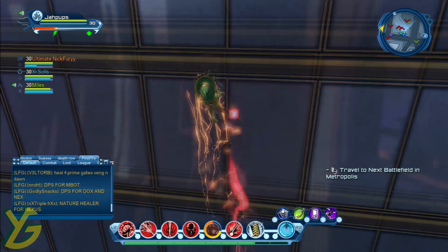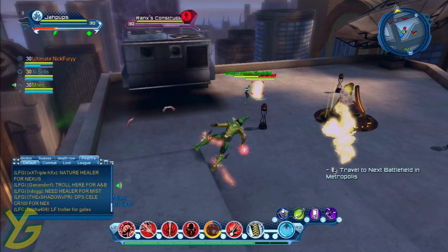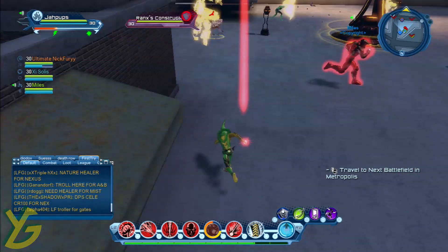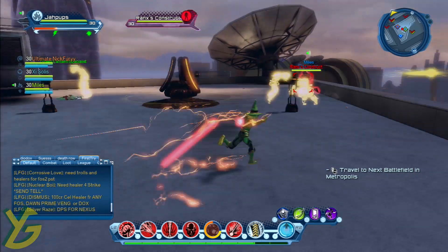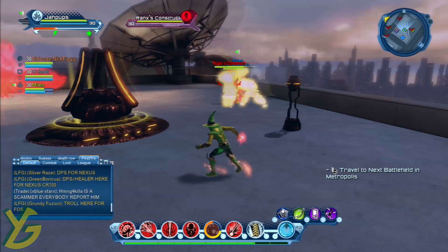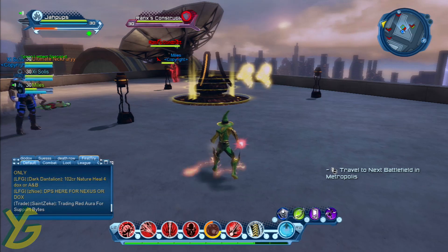Waa guan, it's Eboa here Yardie Gamer with some DC Universe Online and today I'll be showing you guys a quick and easy way how to achieve the feat efficient generator disruption. This feat is available to users who have access to DLC 9 War of the Light Part 1 that just came out.